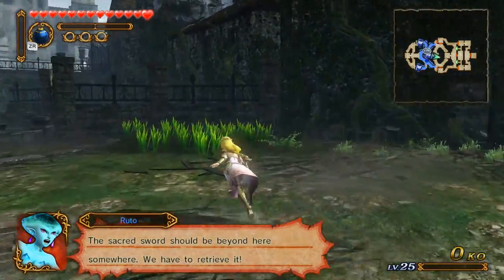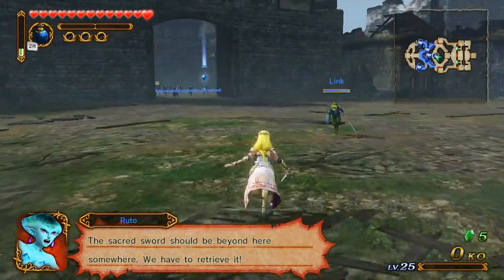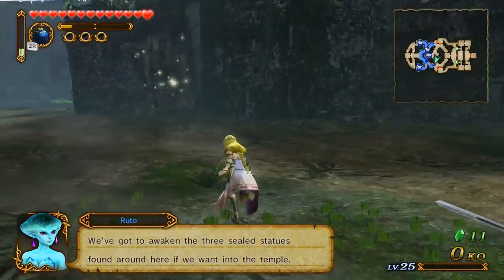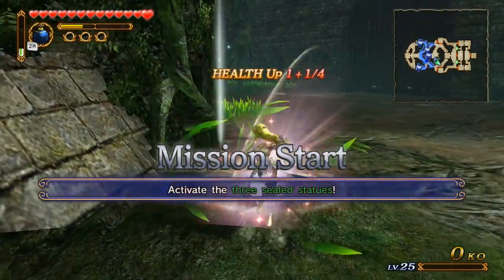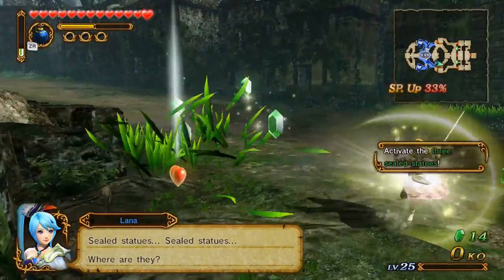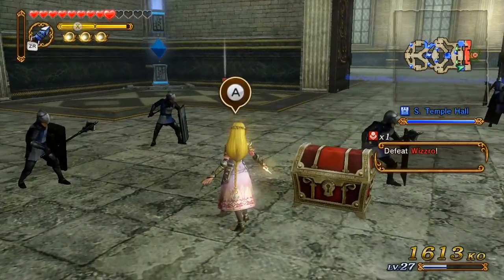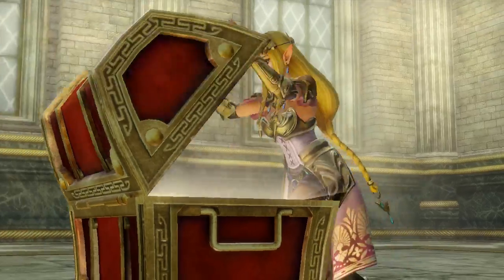Jump into this with Zelda this time because the force stuff is denied to you until you do it with Link. I think this is the first time I'm actually playing with Zelda, so fun times. I found it guys - if you take this keep down here before going in and getting the Master Sword, or you can get the Master Sword and come back over here, either way so long as you're playing Zelda.